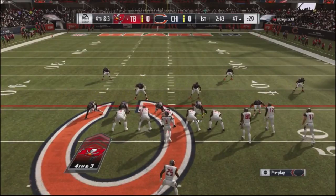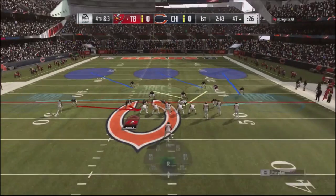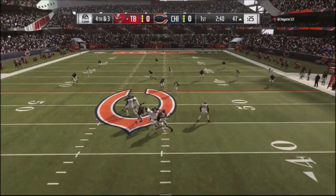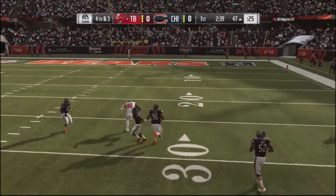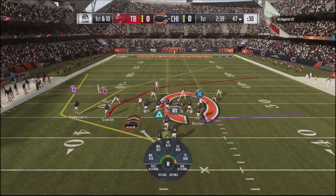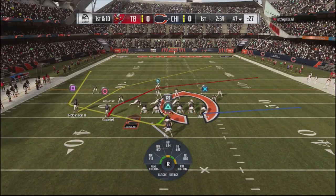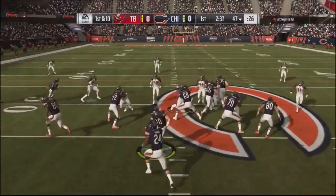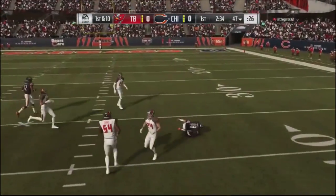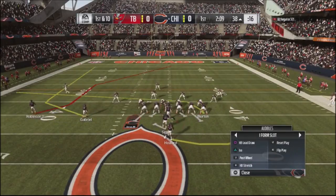He goes for it on fourth and three, thinking he got a freebie with the ball and nothing to lose. I tried him with some pressure off the edge and his quarterback overthrows the ball — I had dropped some defensive ends and my defensive tackle over. He was running a lot of engage eight, forcing me to get rid of the ball fairly quick. I do a nice little possession catch with Gabriel to get a first down.